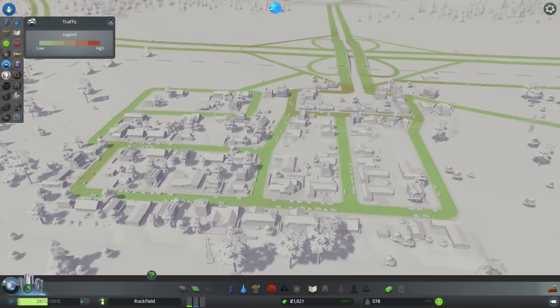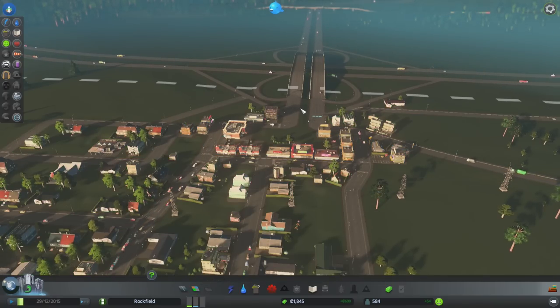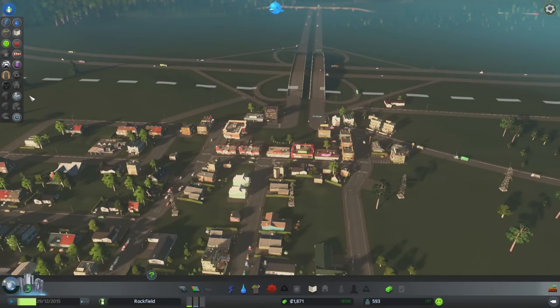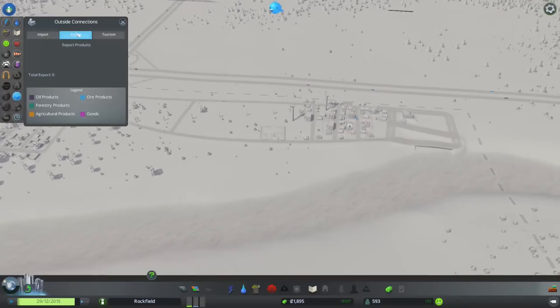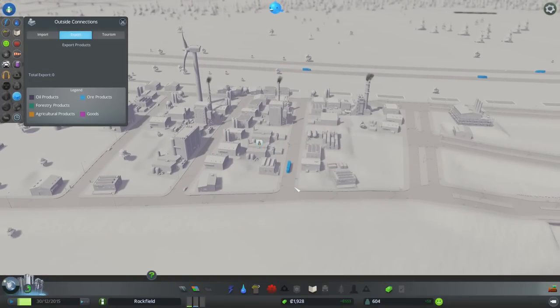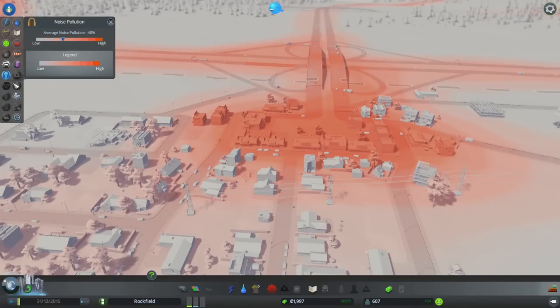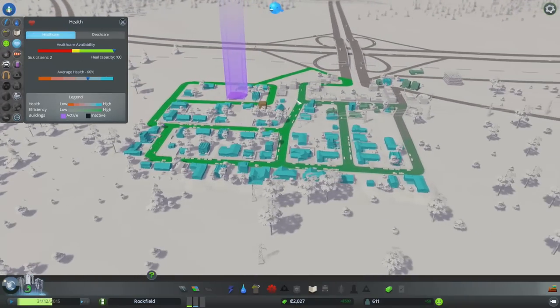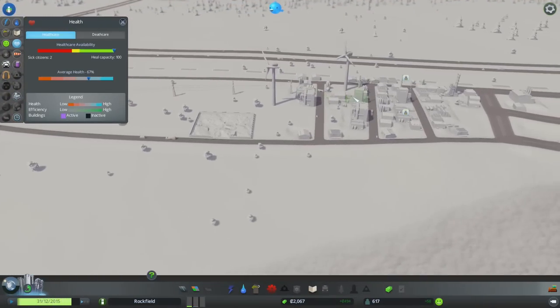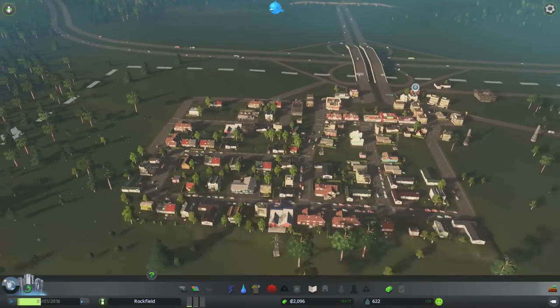Education is not available quite yet. We are going to make a school soon. There's some noise pollution over here but there's not too many people living there. Outside connections: we are importing some products but we have no exports right now. Everybody's kind of importing stuff for now — we don't really have access to our own production. Health is still pretty okay — we just need to make sure we get some more clinics eventually. We're earning more money now, which is great.